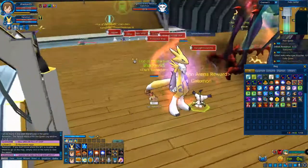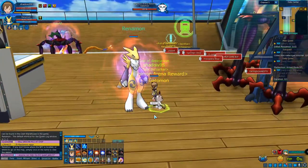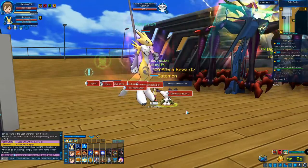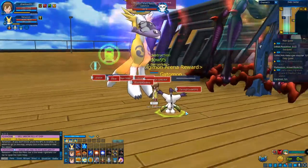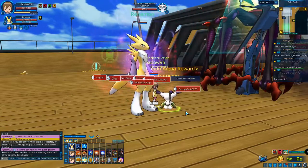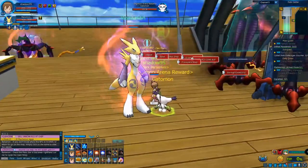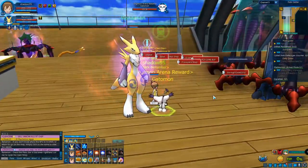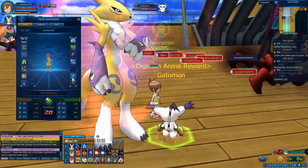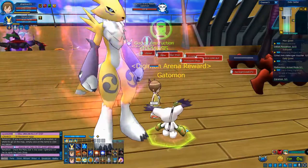There are also dungeon clothes. You can receive them by doing normal or hard dungeons, but you have to keep going in repeatedly until the item drops into your inventory. That covers clothes. Now we're going to talk about Digi Aura, Digivice, and Juggers Chips.